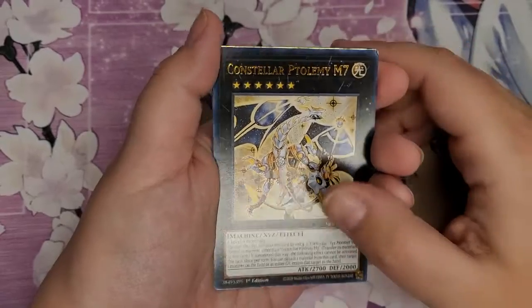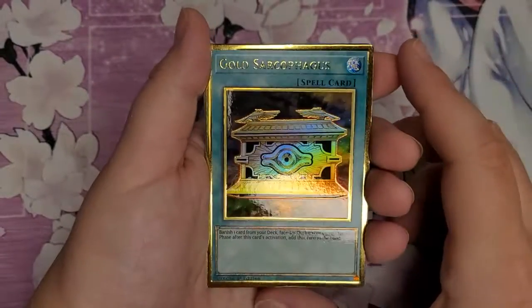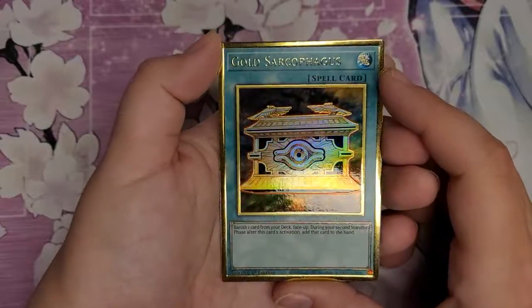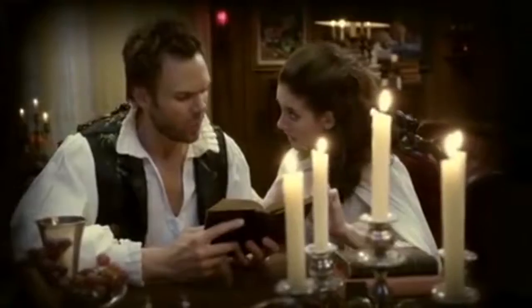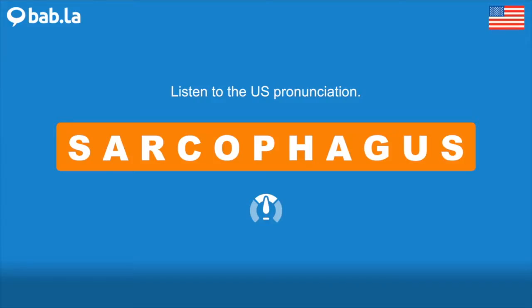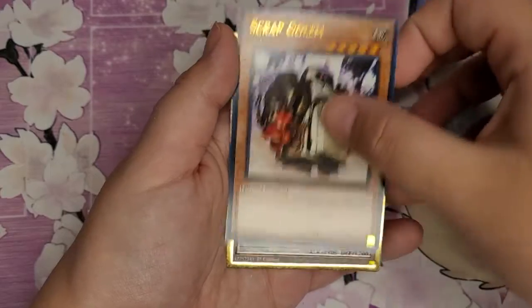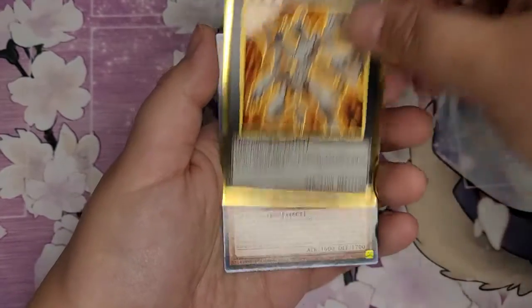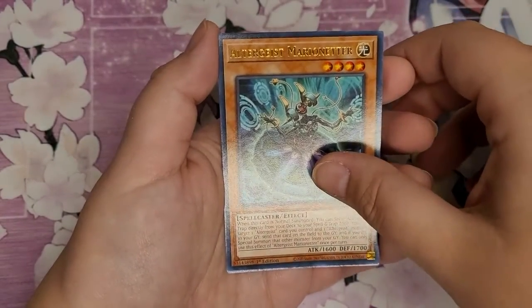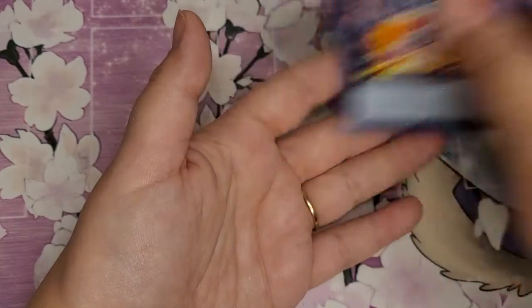Conestellar Problem, Conestellar Podleum. Gold Sarcophagus. Broken Line, Scrap Gollum, Evil Zardulka, Altegeist, Marion Eater, and Striker Dragon.